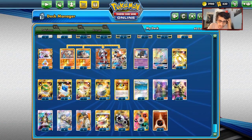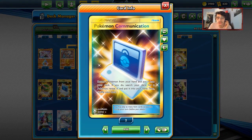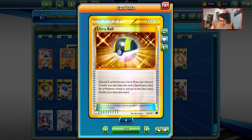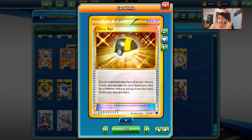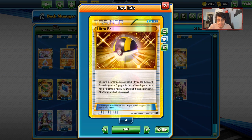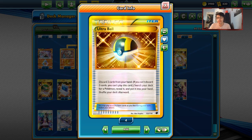Now into the items: one Escape Rope, three Nest Balls, two Pokémon Communication alongside Ultra Ball. Ultra Ball is actually not going to be in the standard format in a couple of months, which is kind of insane - no Ultra Ball, no Gust Supporter card, and no DCE. That said, it's a pretty fresh change for the format. Ultra Ball will eventually come back, and DCE is probably one of the most OG special energy cards, so it'll probably return too.